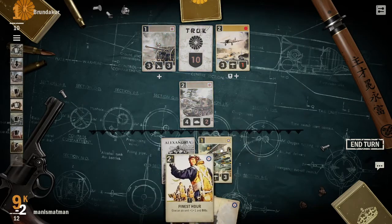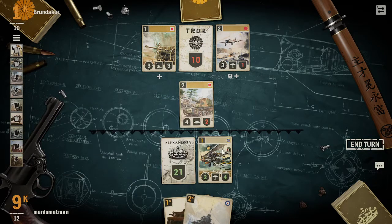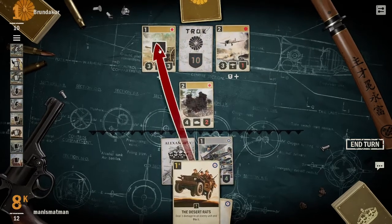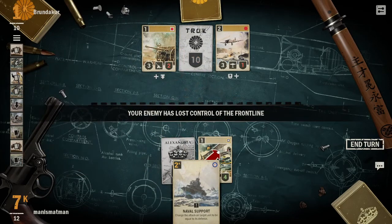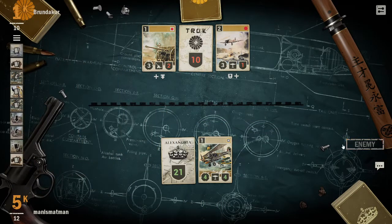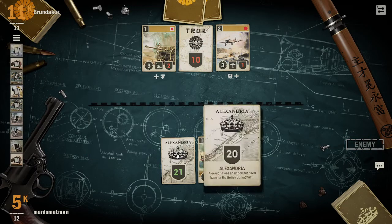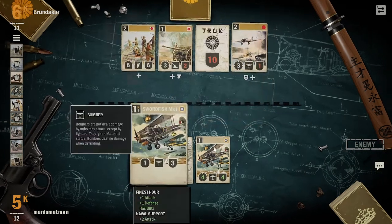Here's our own bomber - here's a nice combo with Finest Hour. The bomber will attack me so I'd rather deal with that. I'm definitely going to stun that guard and give myself an extra four attack with naval front line. So next turn he'll probably attack me with that, so I'll attack him, and then the turn after he'll attack me with that.